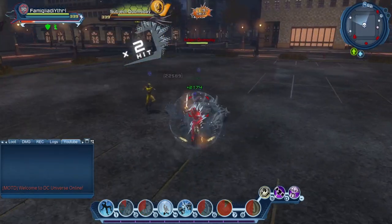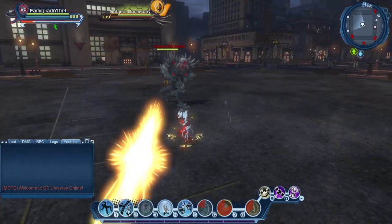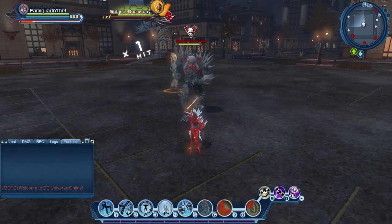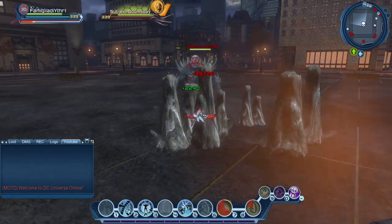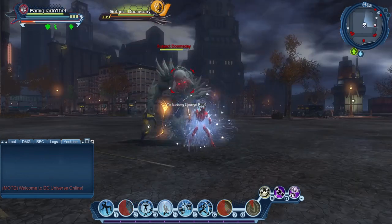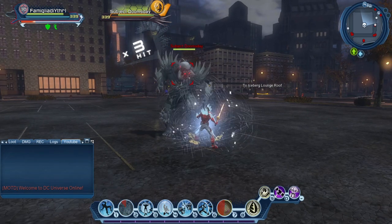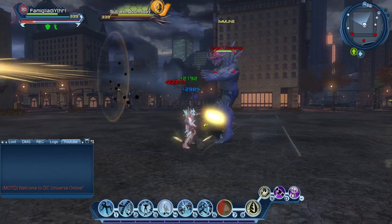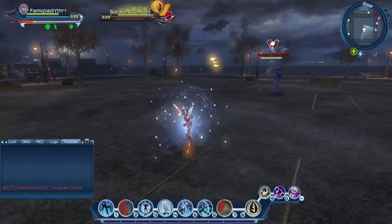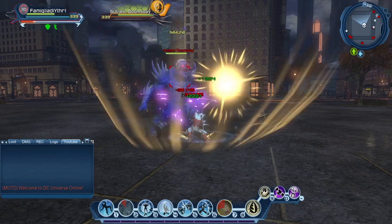Hopefully that gives you a solid foundation for Ice tanking. A lot of it is just getting used to countering — keeping bosses knocked down or block-broken for a few seconds of breathing room — and getting used to shield rotation. Counters buy you cooldown time on your shields. It's all situational, but as long as you know your shield order and rotation, that's Ice tanking covered.